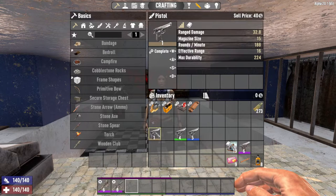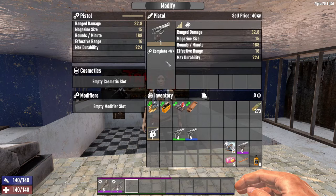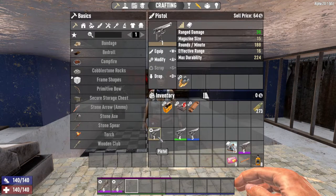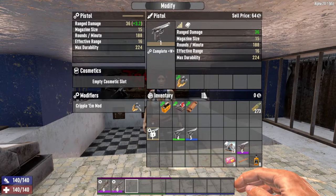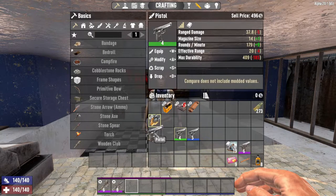Attach unwanted or unused modifications to any item that will be sold to increase its value. The higher the level item, the more the modification will add to its value. Do not attach mods to level 1 items, as the separate mod sell price plus the item sell price is higher than the combined price of them put together.